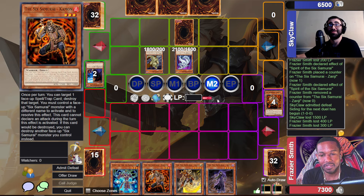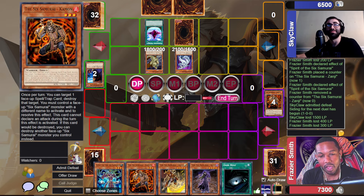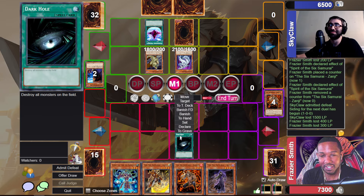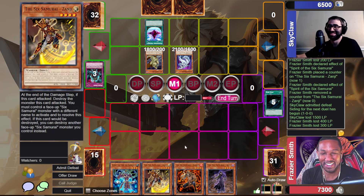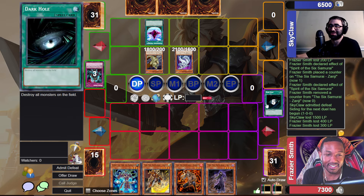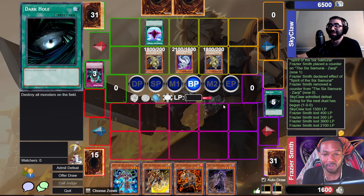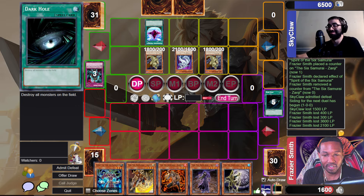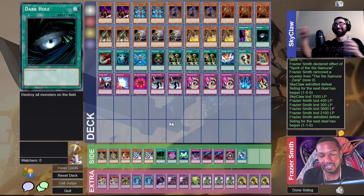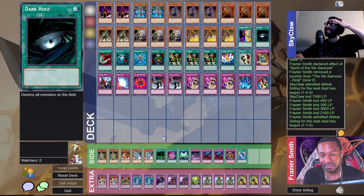I should have played Dark Hole first — asking for Dark Hole, and you shall receive. My hand is all monsters, I'm cooked. That was insane — I asked for a Dark Hole and got it. Probably just dead. Drawing... my deck just decided — Magic saved me there. That was not fair.